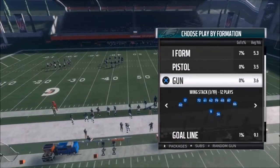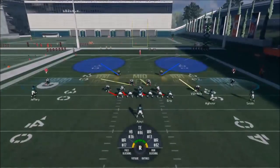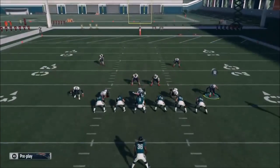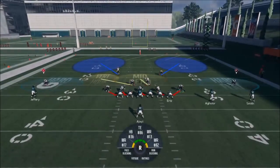On the offensive side, I was running this against various sets — it really doesn't matter. We're going to go single back to try to match personnel. This is a real simple setup, nothing too crazy. I like bringing Van Noy in a little bit, then hit the R1 button and blitz the outside linebacker. That's really it.